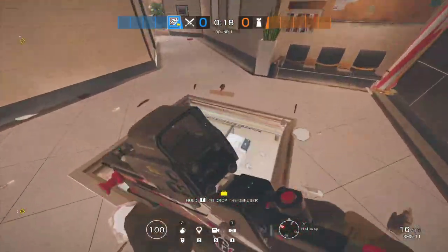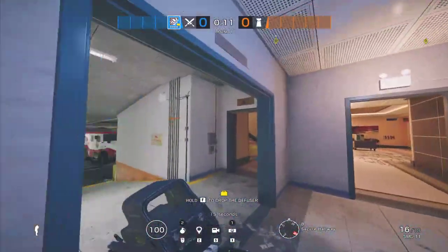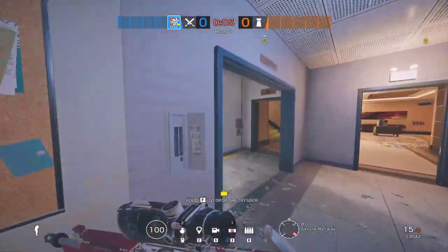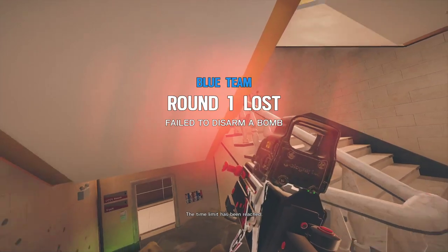You definitely want to try to clear out the roamers. Work your way in, clear out the roamers, drop, get controlled hatches open, CC wall drop, go for plant — it's an easy win when you're on attack. On defense you're going to want to bunker on almost all sites, and it's really best with a coordinated five-stack with a sophisticated setup. But Bank is a fun map — those are the callouts.